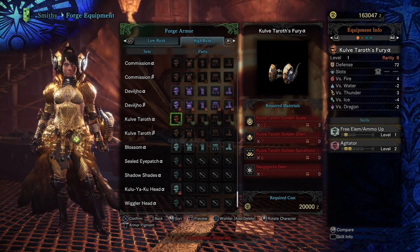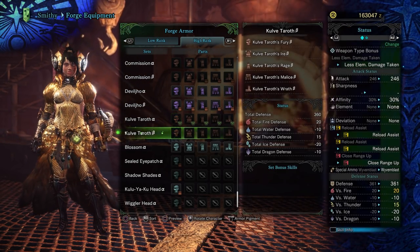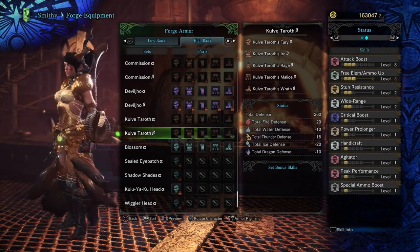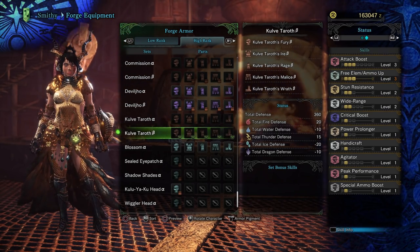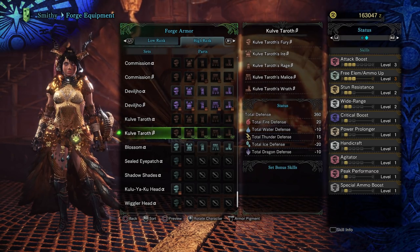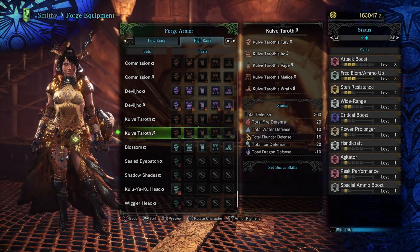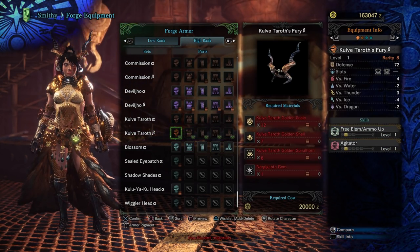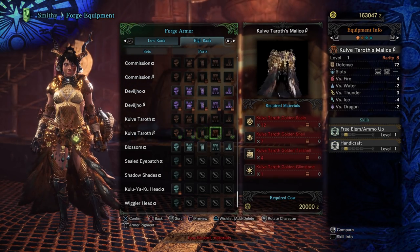Now the beta — this is where things get crazy. You thought the alpha was good? Just wait for the beta. Let's go ahead and equip the entire set and check out the stats. We've got attack boost level 3, free ammo up level 3, stun resistance 3, wide range 2, crit boost 1, power prolonger 1, handicraft 1, agitator 1, peak performance, and special ammo boost 1. Really good. It still has all the same skills, just at a lower level for the secondary skills.